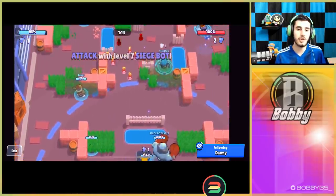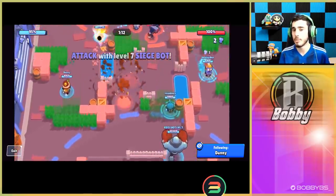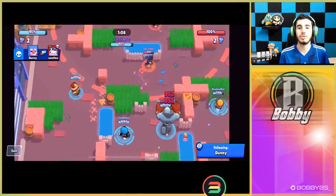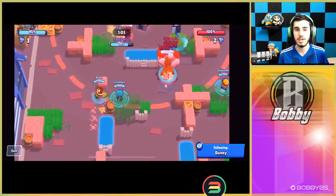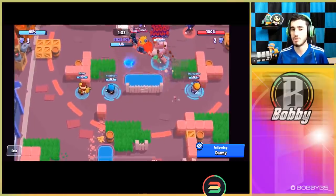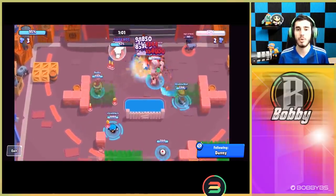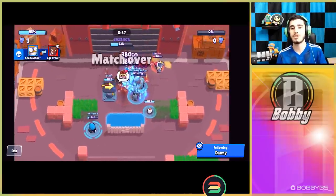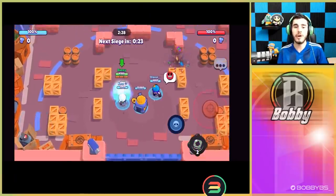You guys saw really good defense from the Gale and you're also going to see really good offense from this team. Based off their team comp and by how overpowered Gale is, it's just gonna be really easy for them to do some work. Gale is doing a really thick amount of damage. Danny's actually aligning himself so that both snowballs will go and hit other players rather than just hit the IKE. Let's hop into the next game.